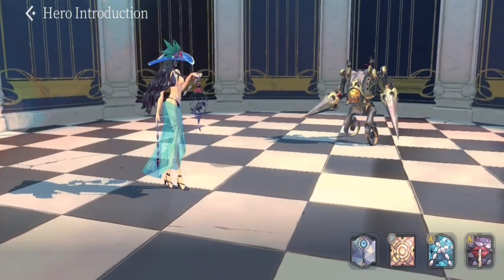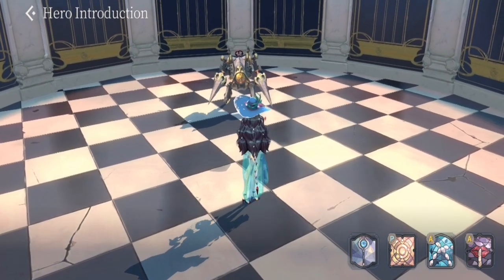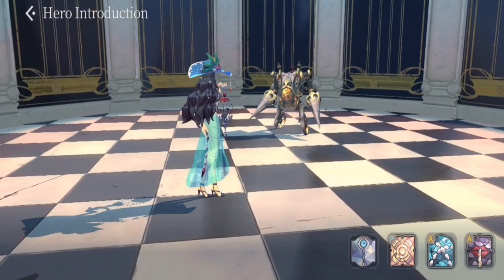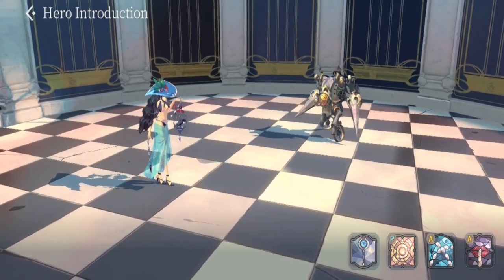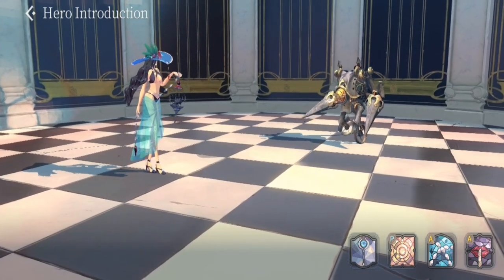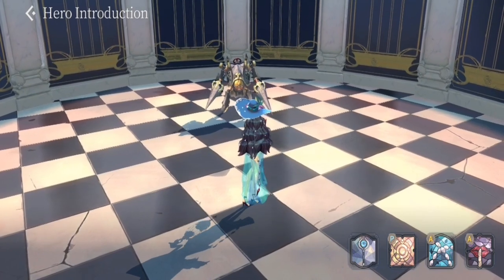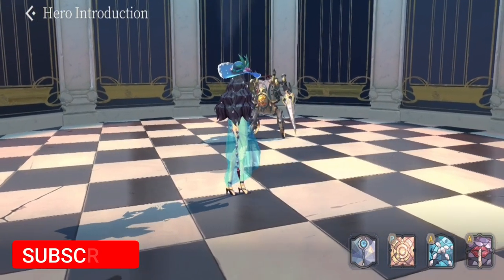My take on Valentina is that her regular form is really not that good — I would not recommend using her original form. But for her FC form, the team comp I have in mind would make her the centerpiece. She has one of the best endgame skills I've seen, where with the right setup you can defeat all five of your enemies in just one skill.